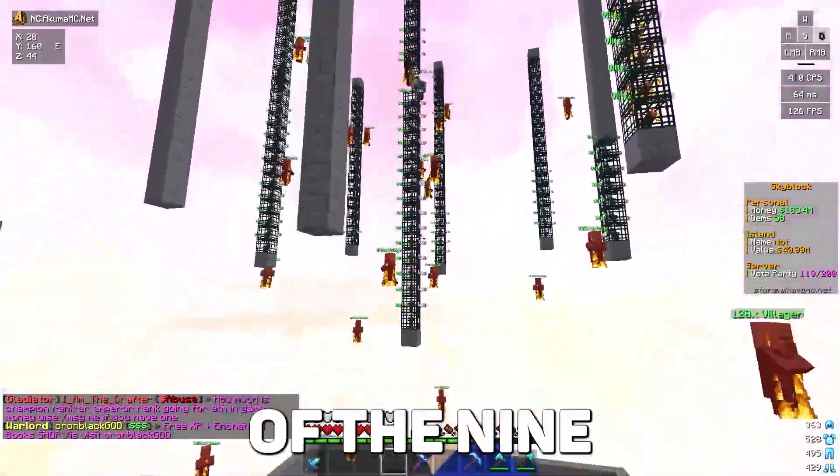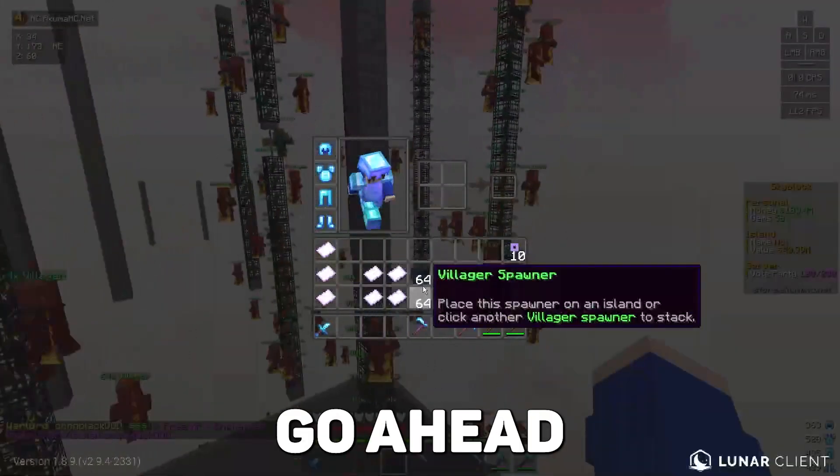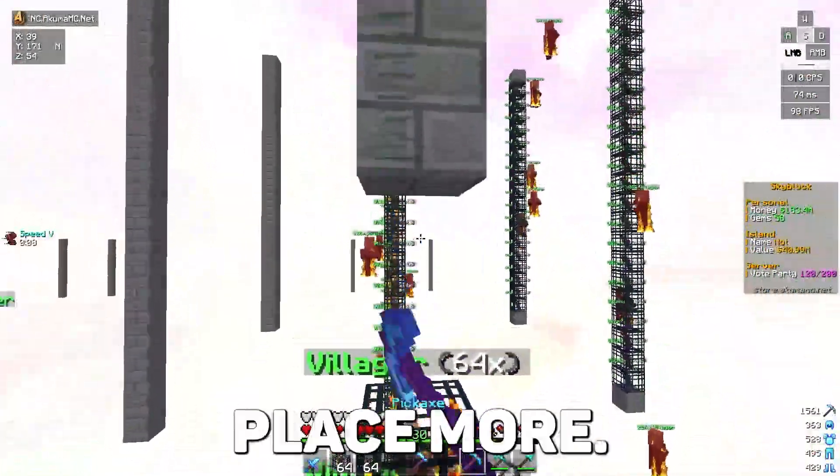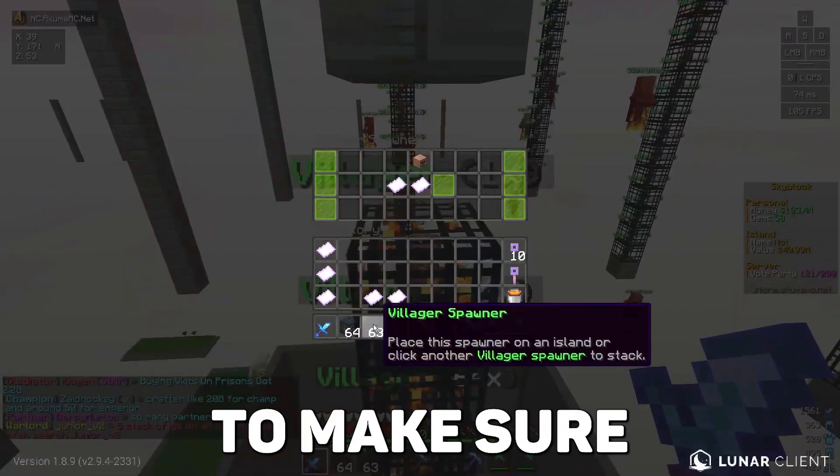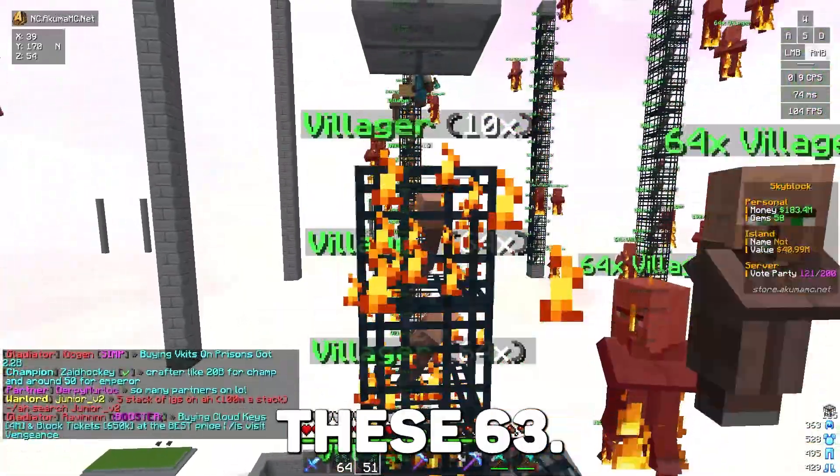Right now we currently have six of the nine pillars complete, and I'm going to go ahead and place down two more stacks, because we need to place more. We'll place down a stack, put in a fire scroll and a looting scroll to make sure we get the most out of them, and now we place down the 63.